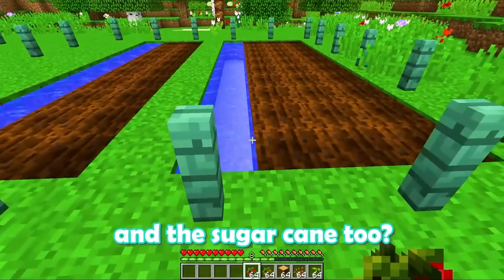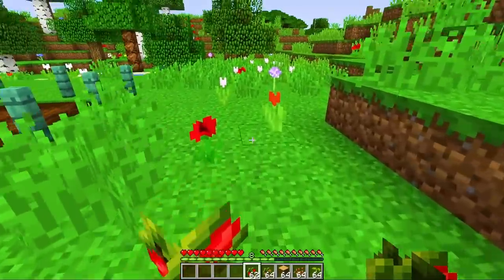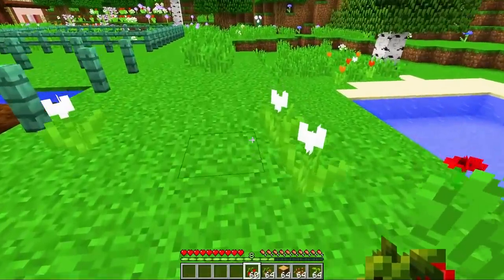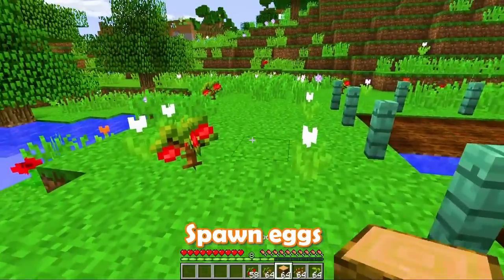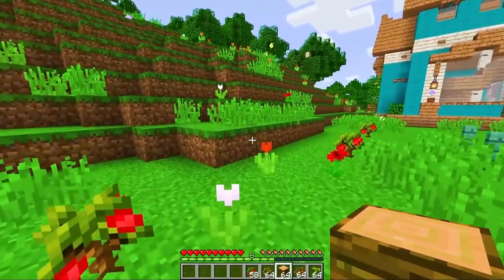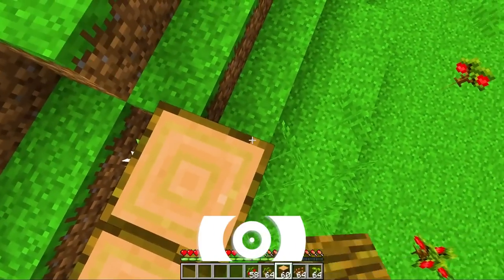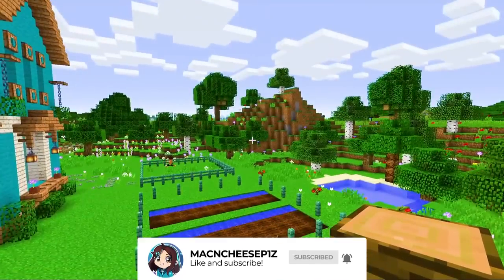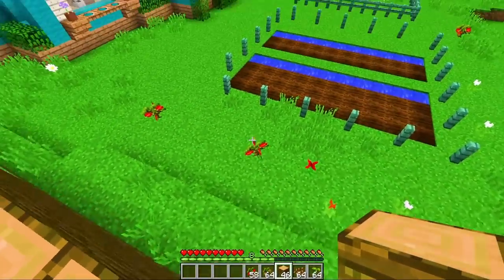Can you grab the wheat and the sugar cane too? Yeah, I've got wheat, sugar cane. You said something about eggs. I don't see the eggies. There are eggs for cows and chickens — spawn eggs! I thought we were talking about actual chickie eggs. No! All right, let's go ahead and get the chickens and cows going.